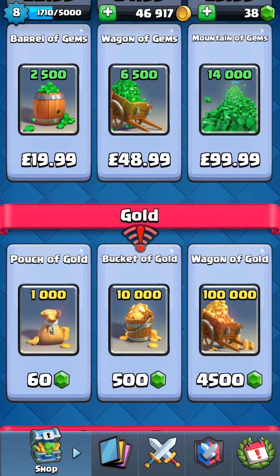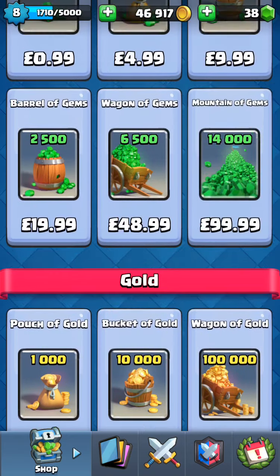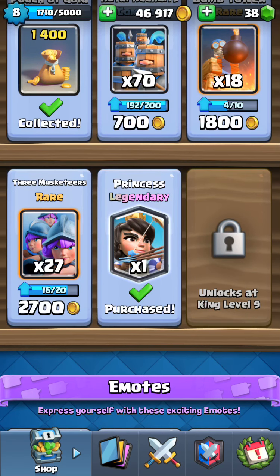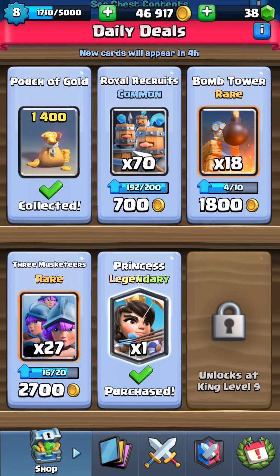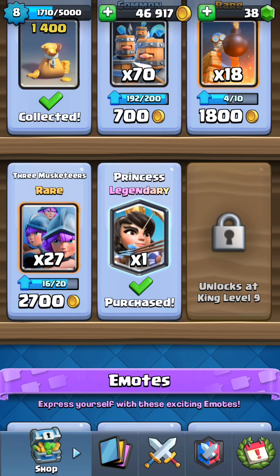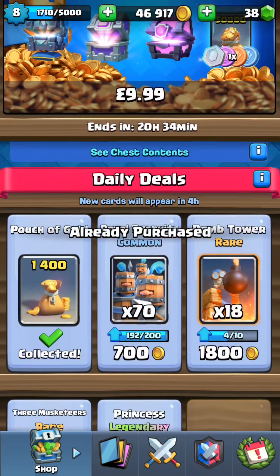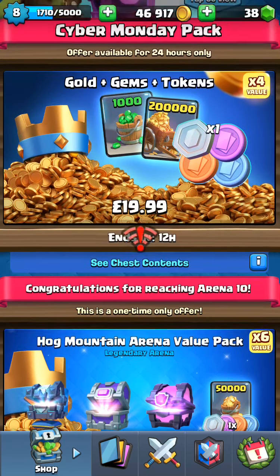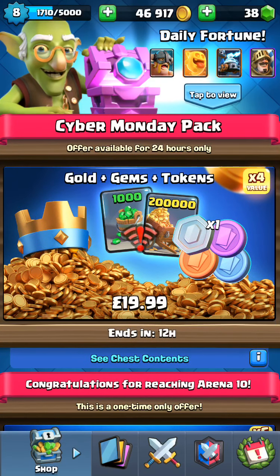Here is the shop. If you guys want to buy some gems or coins, you can do that here. Cards like the bomb tower don't cost that much. Legendaries don't usually appear in shops, but I'm lucky to have a legendary card — the Princess — right here. I already purchased it. You can also buy your own packs here; I won't tap it because I'm recording.